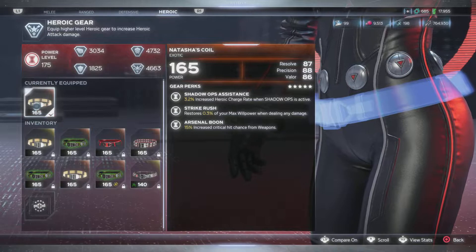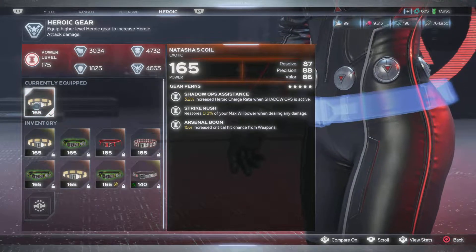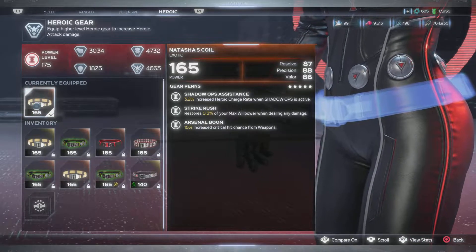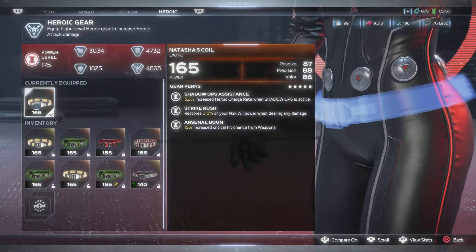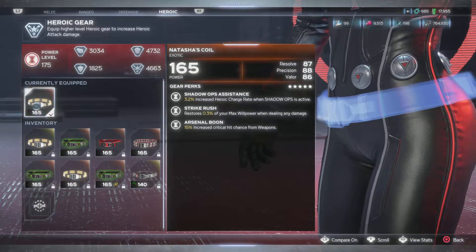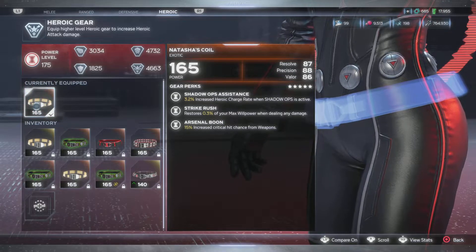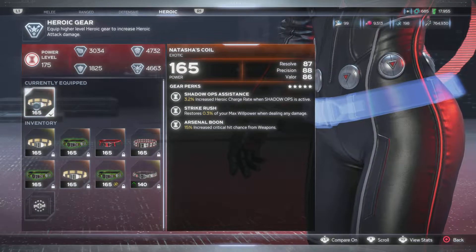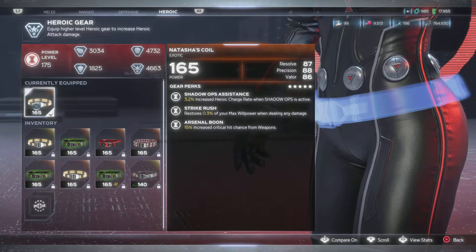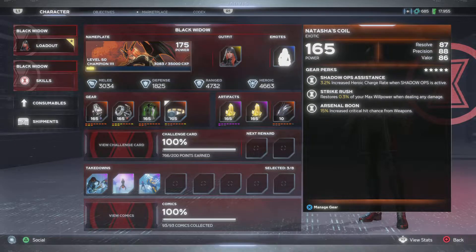The shadow ops assistance: 3.2 increase heroic charge rate when Shadow Ops is active. So when my Shadow Ops intrinsic bar is up and active, the charge rate is just crazy. I literally went through a whole Harm Room mission — all five waves — invisible, never came out of being invisible, and just dominated. Strike rush restores 0.3 of your max willpower while dealing damage, and arsenal's bone gives 15% increased critical chance from weapons. Hero stats are resolve, precision, and valor. I got this from the Red Room mission last year — it's one of the main gear pieces that drops for Black Widow.